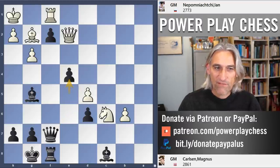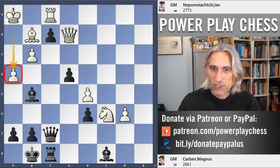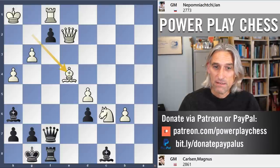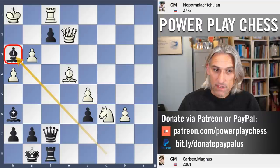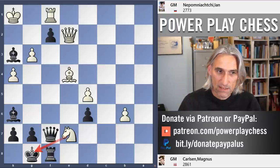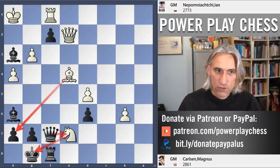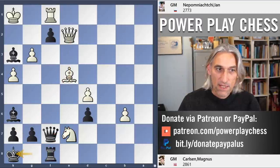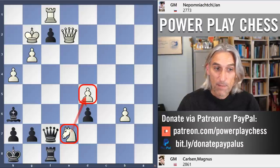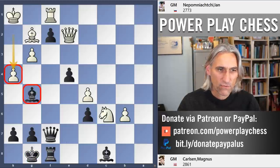Nepo found a fantastic defense: h4 — the bishop is hit. If the bishop retreats, it's possible to take here, because after Bishop h3 white throws in Knight e7 check — brilliant! If that's taken then Bishop takes and Queen takes Queen, and if King h8 then the bishop can block. The key difference from the previous variation is that the knight protects the pawn on d5, holding white's position together. An incredible defense — so what did Carlson do after h4?